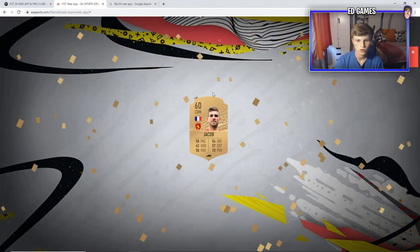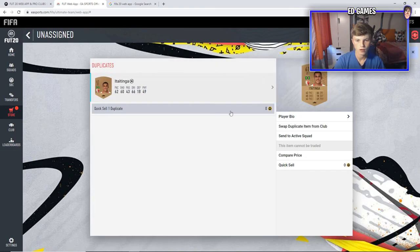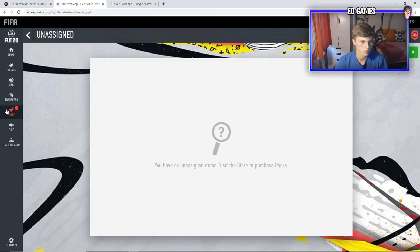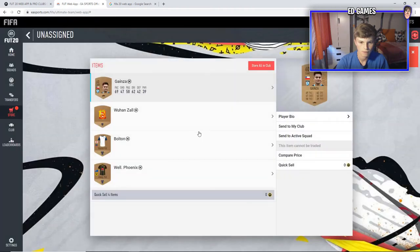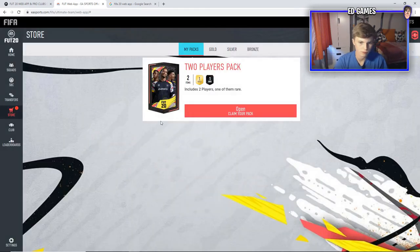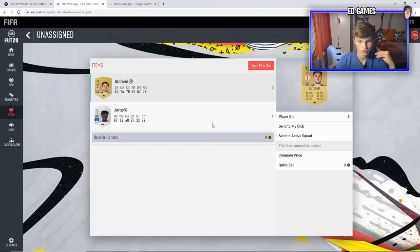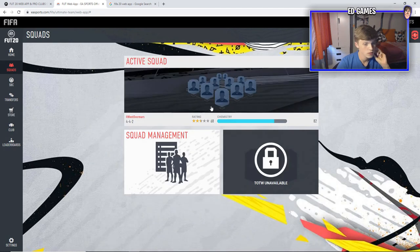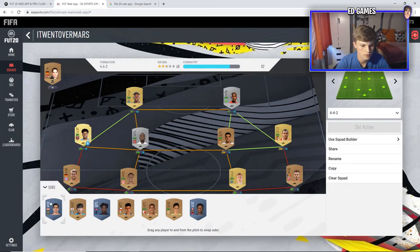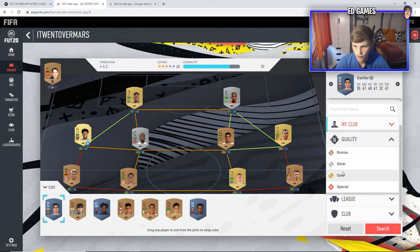Bronze packs won't be too good but maybe the two-player pack can come in handy. There's a nice Beijing kit — whatever you call it. Another bronze player pack. Jacob CDM rare bronze — decent pack for getting a lot of players. These are zero quick-sell untradable packs. Last bronze pack — got a Bolton kit, shout to Bolton for staying in the league. And we got Butland — wow, Stoke are having an awful season.